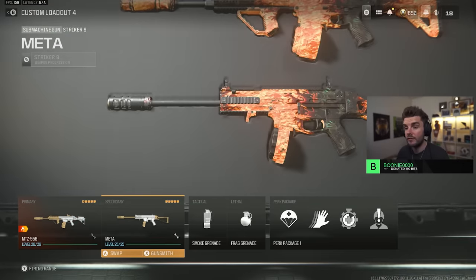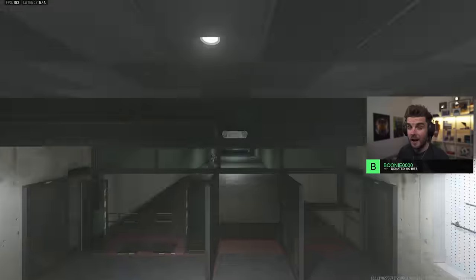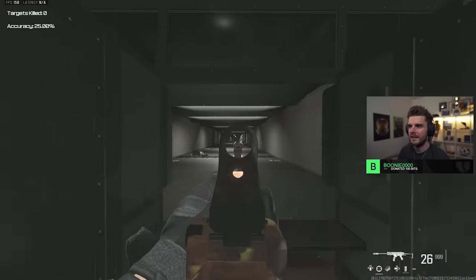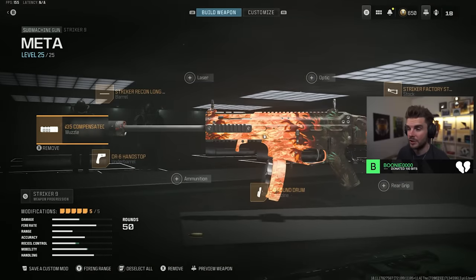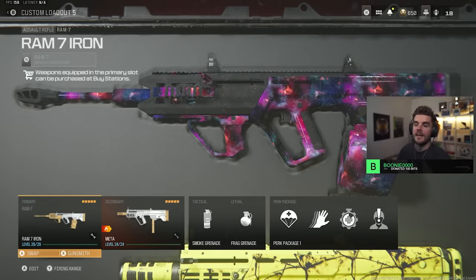I pair that with the Stryker 9 — if you don't like the HRM, the Stryker 9 is what you want to be using. Zem Compensated Flash Hider, Stryker Recon Long Barrel, DR6 Hand Stop, 50 round drum, and the Stryker Factory Stock. Really high rate of fire, great iron sights, great mobility — get your kill and get out. I'd definitely go for the Stryker 9 over the regular Stryker, even though they made some improvements to the Stryker this week.